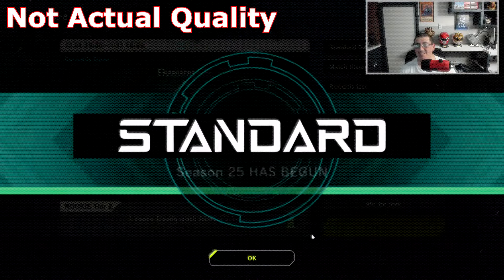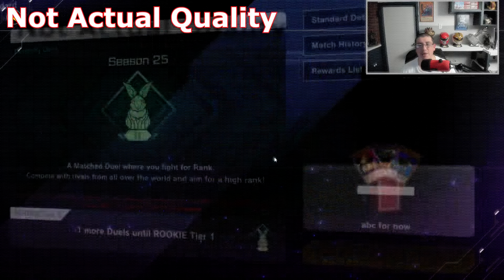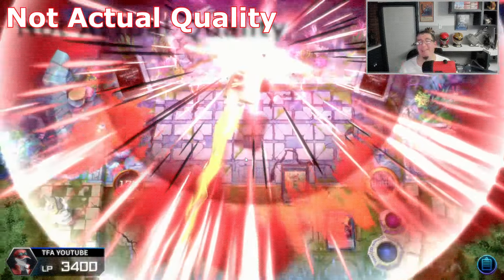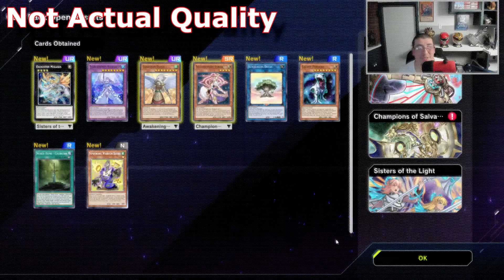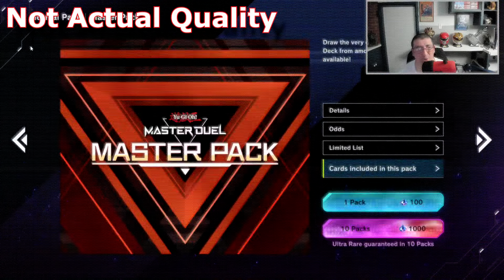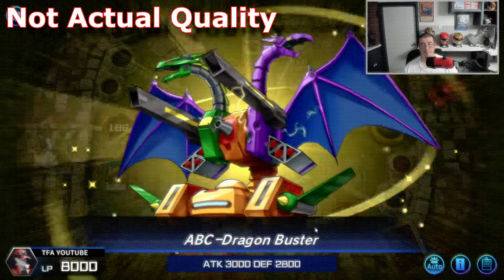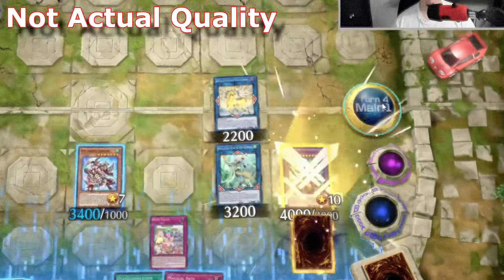On the last episode, our hero, the final anomaly, took what little gems he had in search of an Ojama deck that could make it to master rank. He defeated rookie players and made his way to bronze. With some mistakes along the way, our hero adapted and now feels ready to take the next step in his journey. Will he reach the power he is seeking? Find out right now.